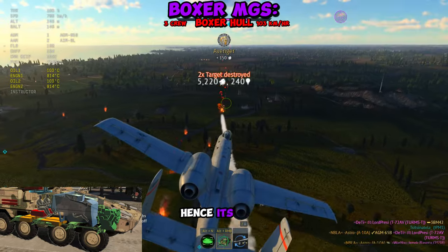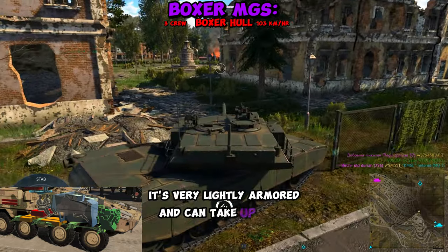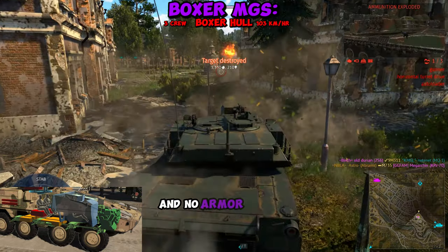First up, you have the Boxer hull, hence its name. It's very lightly armored — it can take up to 25mm APDS — and no armor is best armor.